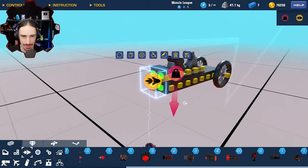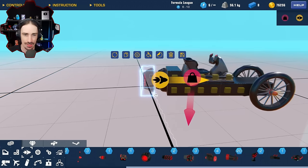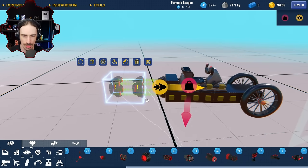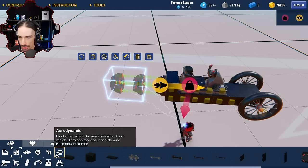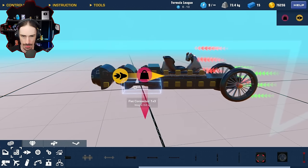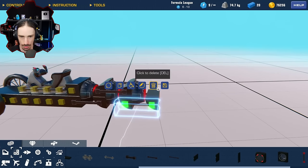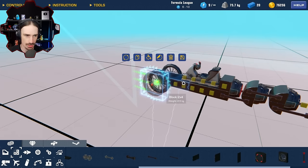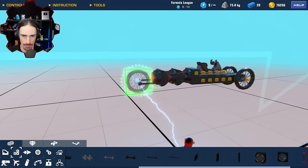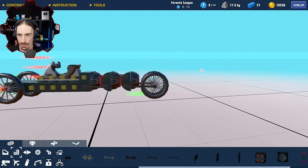The only issue with these space thrusters is their difficult attachment system. They have a really nice profile, but I can't just stack them directly. I need a system with something bracing in between — I can use wedges with sideways attachments. Now I can attach them like this. I'm thinking: where do I attach the wheels? What if I swap these out for a 4x1 connector and put wheels in the middle? That definitely helps with our profile.